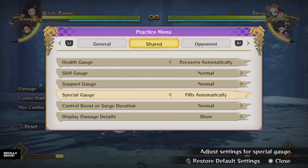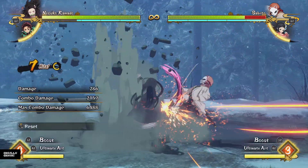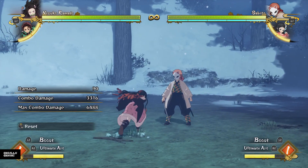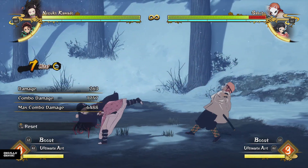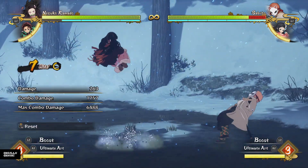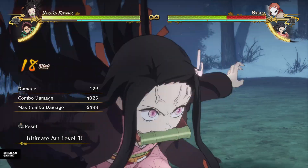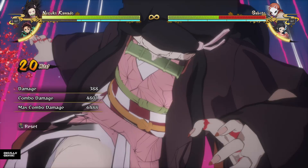Let's show a quick combo into an ultimate. You can do basically anything, but a really good combo you can do is this — though it's a little bit inconsistent. You can also do the basic combo, which does a lot of damage, and then go into an ultimate. That's very easy, very hard to mess up, with very easy timing, and it does a big, big chunk of damage.